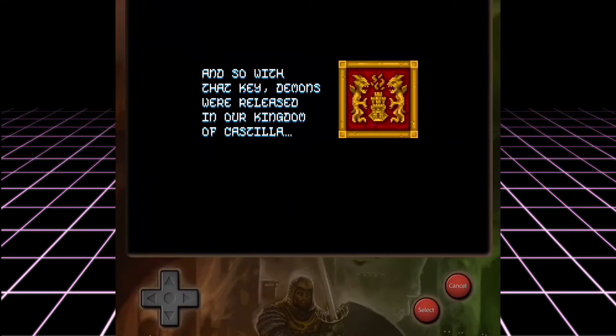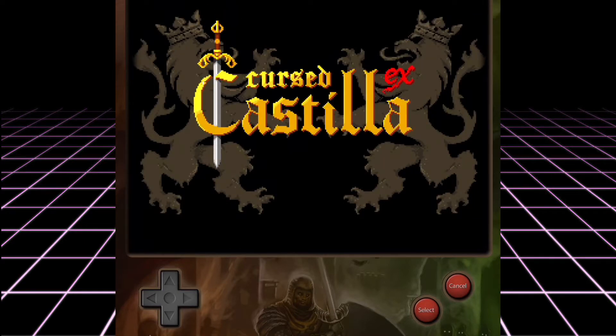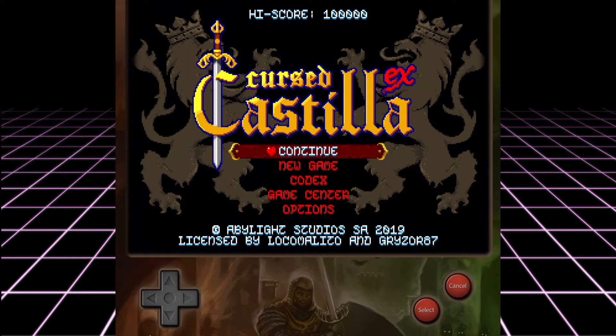There's something very awesome about playing a game made by people who truly love the arcade and console games of the 80s and 90s. Small details other developers would miss are painfully included with every pixel and animation created. Cursed Castilla is a great example of just that, being a love letter to Ghouls and Ghosts with hints of Castlevania and Capcom's Black Tiger thrown in for good measure.